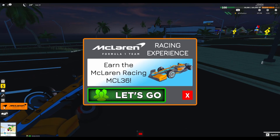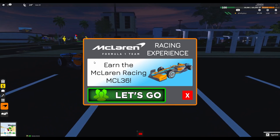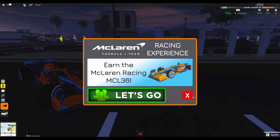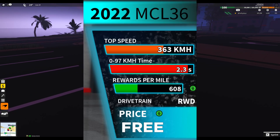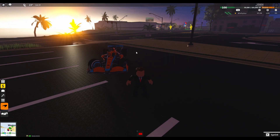We have the new McLaren F1 car, the MCL36, which you can currently get for free with the McLaren event in Ultimate Driving. If you just complete a special race, you press 'Let's Go' and get teleported to the McLaren race. I recommend doing it — it's a really good car. It has a 363 km/h top speed, 2.3 second zero to 100 time, and gives $608 per mile driven.